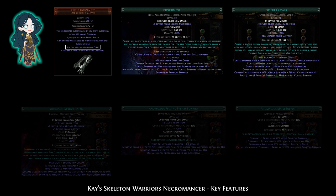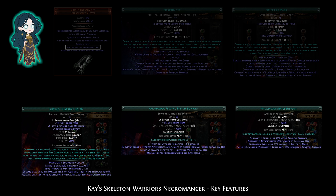Vixen's Entrapment gives you double curse. Self-cast Punishment to increase curse effect with doom, then Vixen's will trigger Poacher's Mark. The build uses a Carrion Golem to provide buffs and debuffs. You can also add an Animate Guardian if you like.